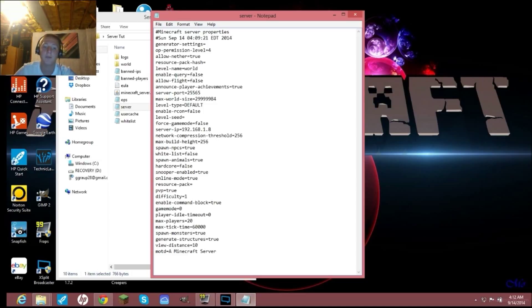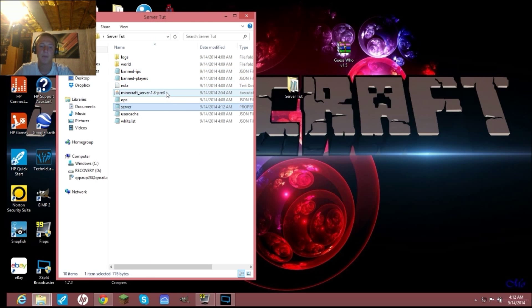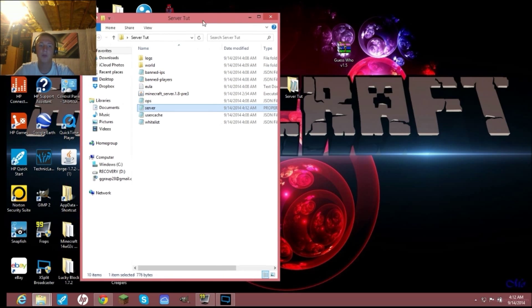Type your IPv4 address into the server-ip field — mine is 192.168.1.8. You can change other settings if you'd like, but nothing else really needs changing. Then hit Save — if you don't hit save, none of this will save and it will not work with loading Guess Who.